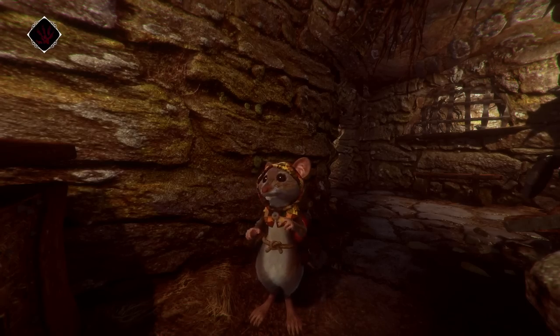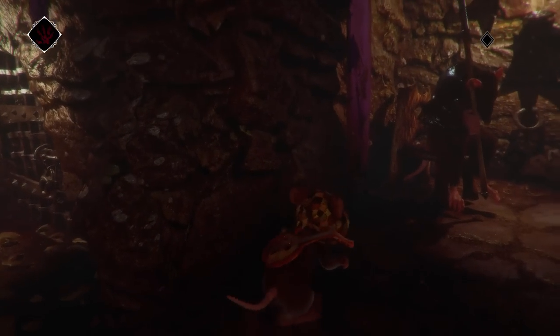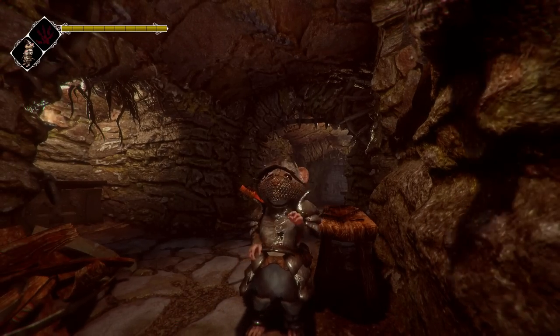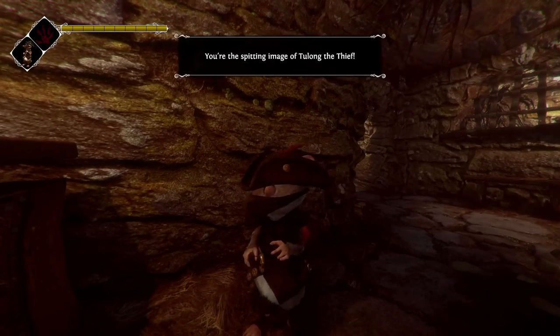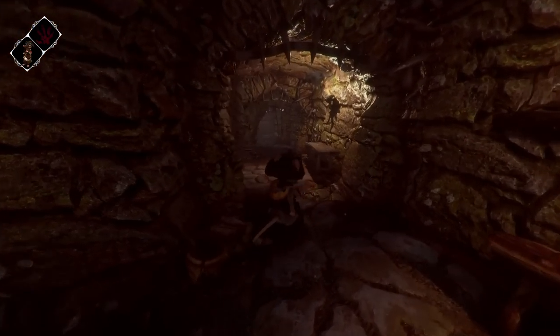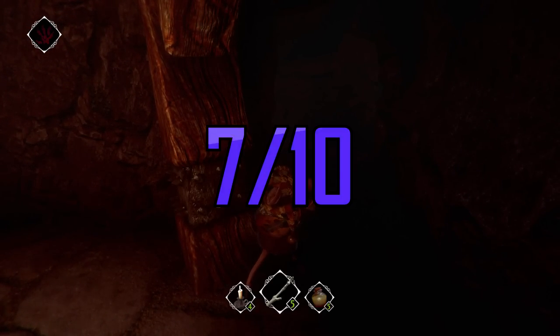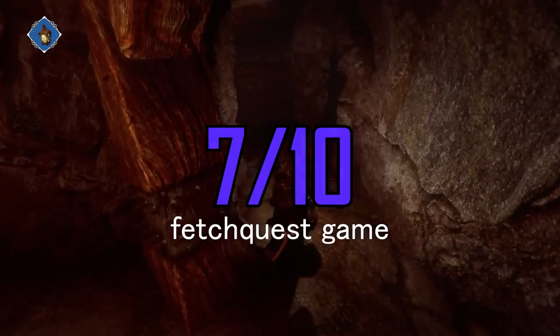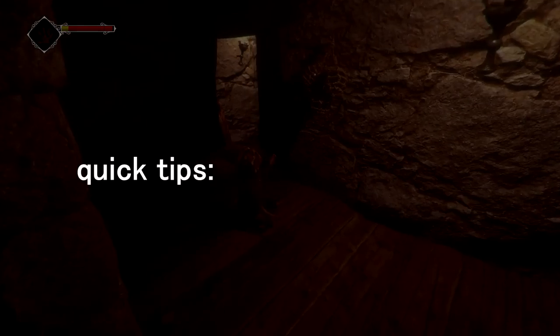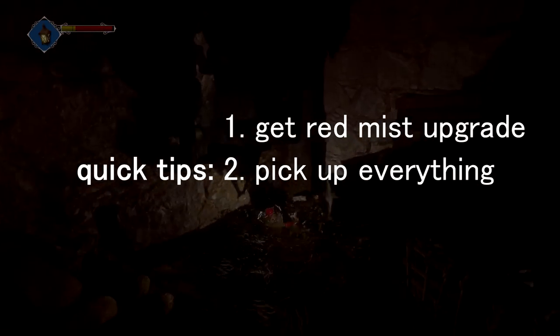That adorable idle animation — when you sprint, he runs on all fours. He can do little stealthy steps. And it even comes with multiple sets of clothing; you can dress him up as a pirate, as a little thief. On a more serious scale, I've actually beaten this game and for me personally it's a 7 out of 10. I recommend that you check it out. And if you do, I have some quick tips: get the Red Mist upgrade first, pick up everything even if it seems useless, and don't be shy to pay for hints — that's the best use of money anyway.